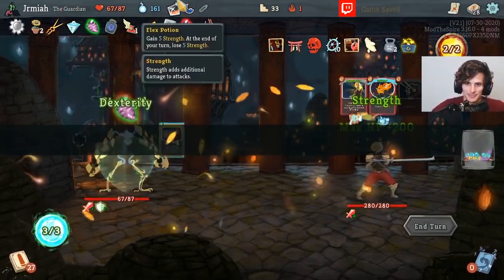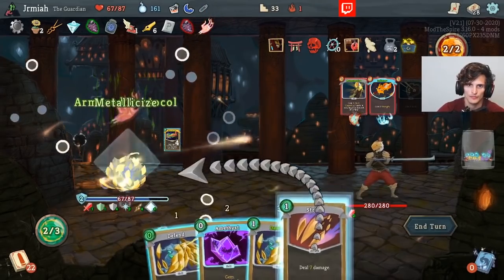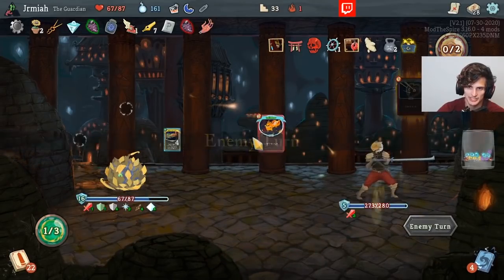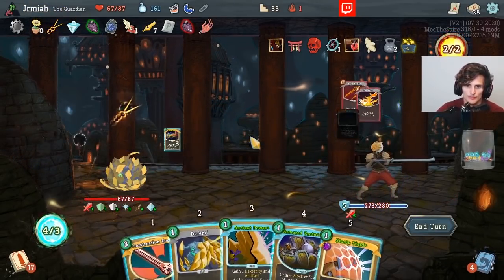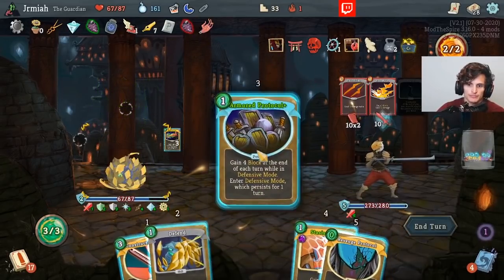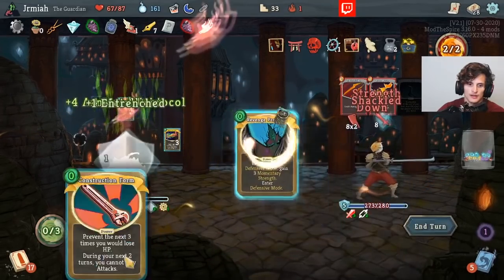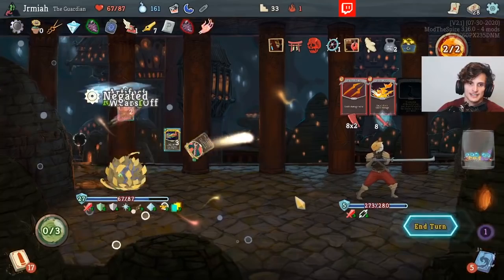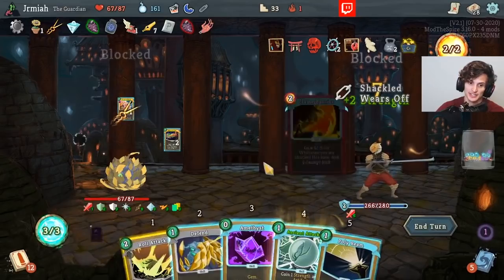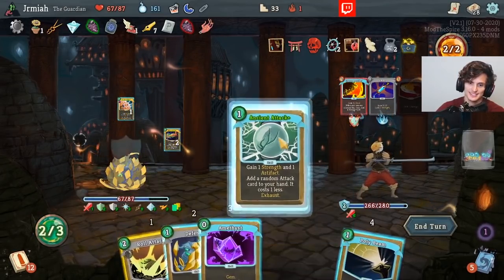I'm getting a little crazy with these gems — I have a very anticlimactic turn because of the gems clogging my deck. Let's try to get Construction Form played. I can't play attacks, but I have three buffers so I can play an attack next turn. That's a little bit awkward.